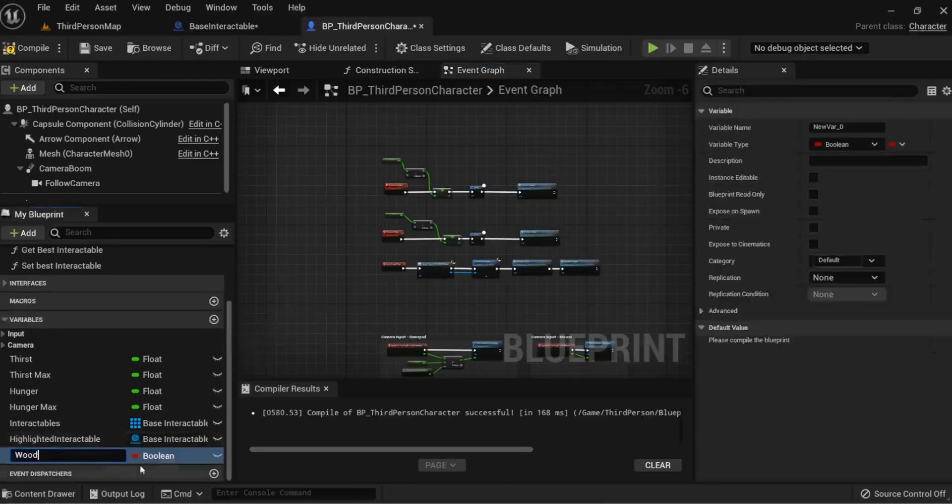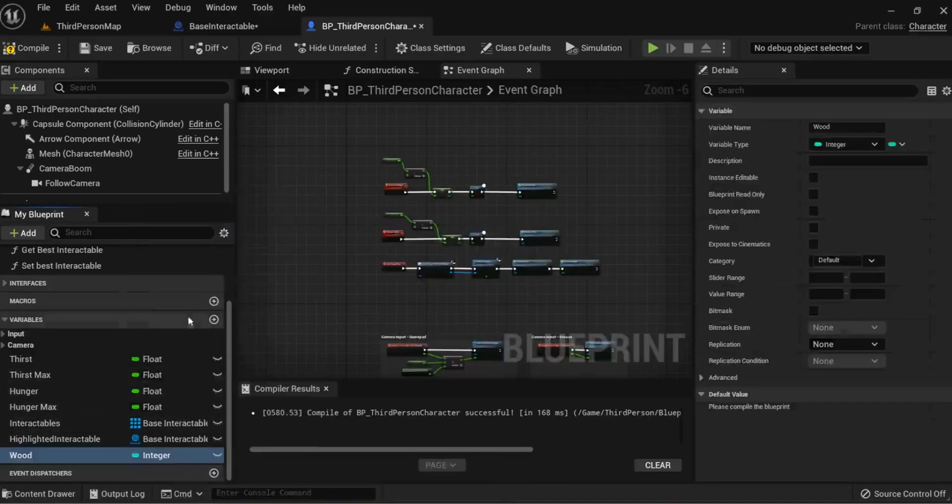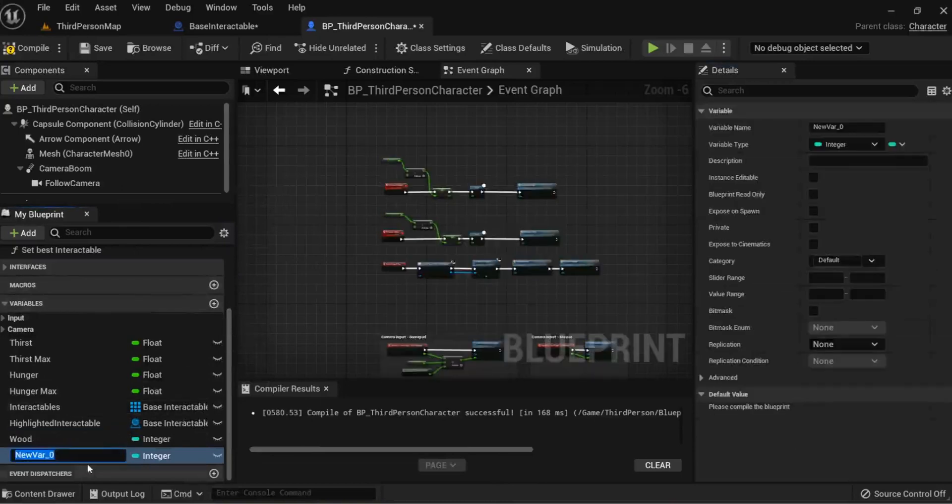We're going to create a couple of integers. All we need to get our crafting system in place is just some integers to tell us how much wood and how much stone we have, and we'll try to get that visualized today. If you wanted a maximum carry amount you would need a wood max and a stone max variable as well.